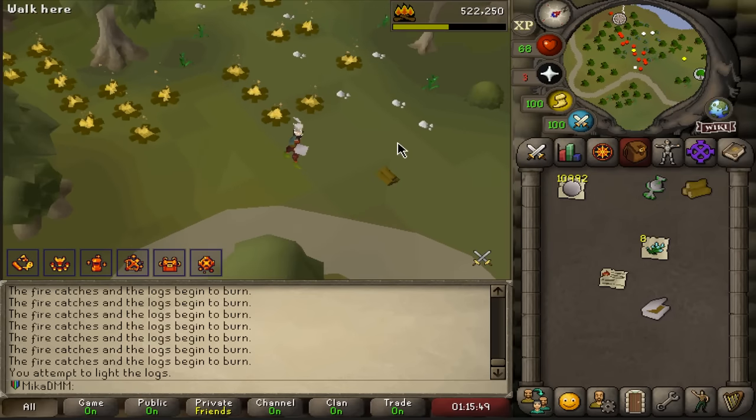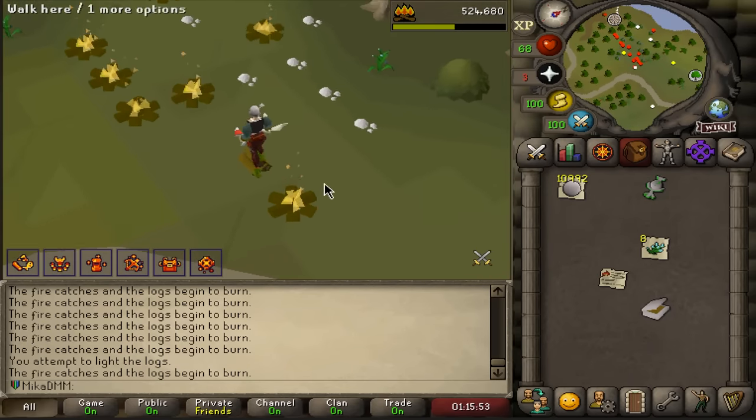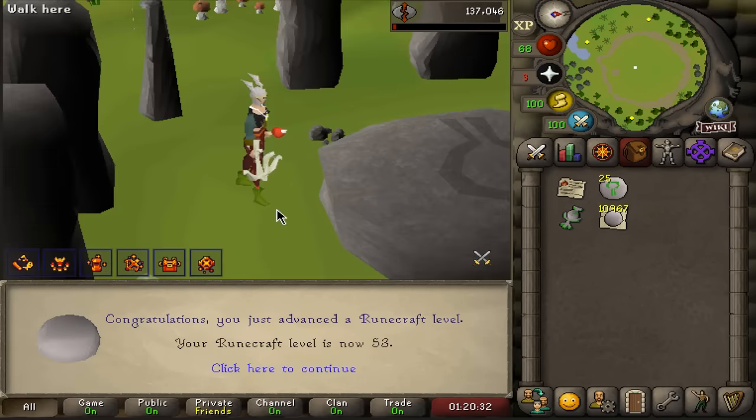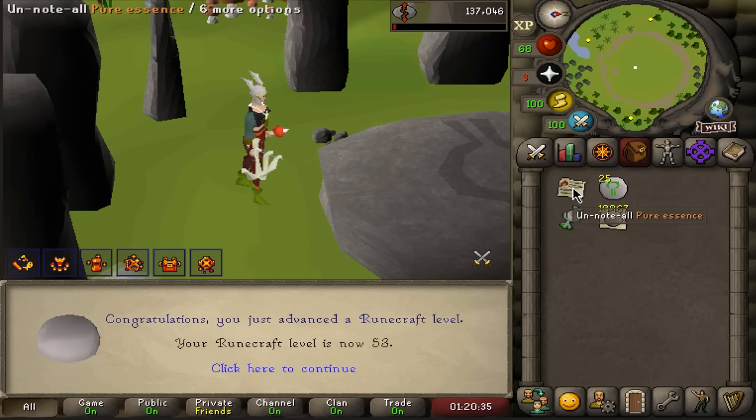I made my way over here to Isle of Souls because I need to get 100 fletch, but also I managed to do all the fires for 100 ulogs. Ladies and gentlemen, let me demonstrate to you something absolutely ridiculous.